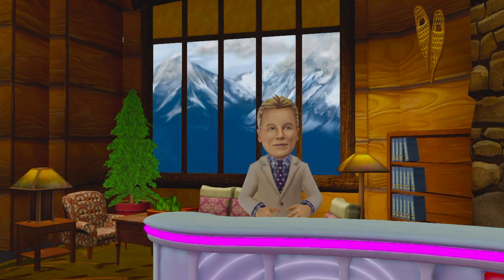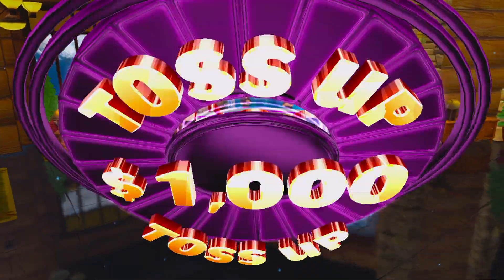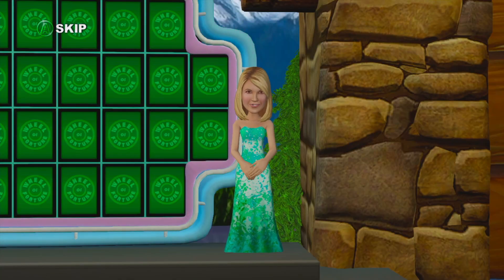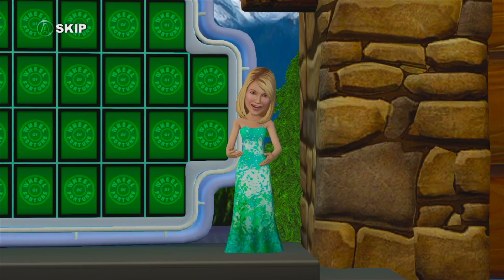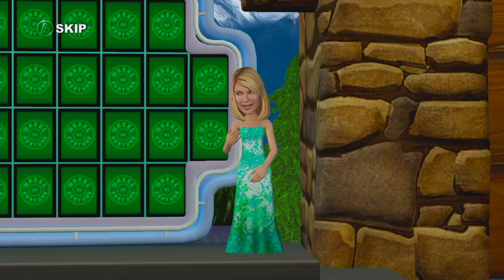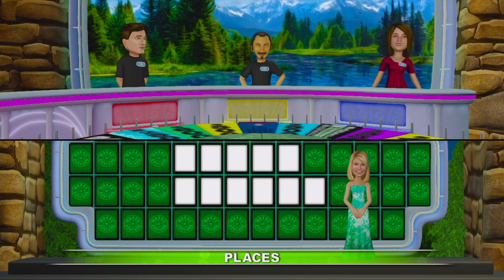Hi everyone, ready for this? Get ready to do a toss-up worth $1,000. In a toss-up, letters are randomly revealed on the board until someone rings in and solves the puzzle. Press the A button to ring in and solve. Places is the category. Let's go, Vanna!